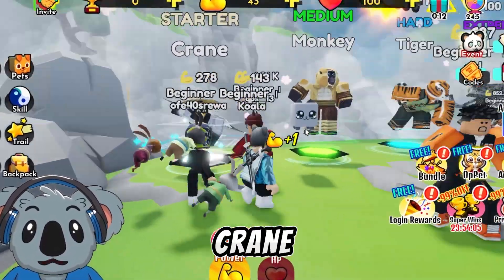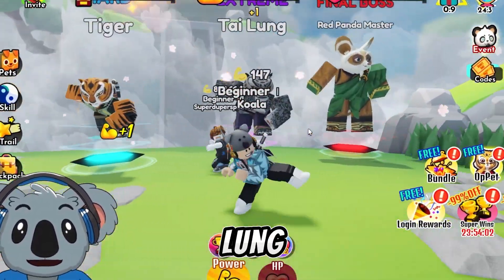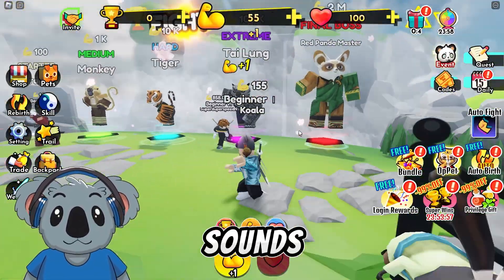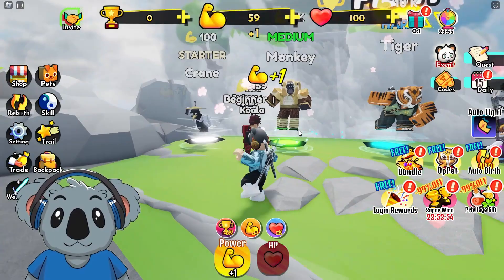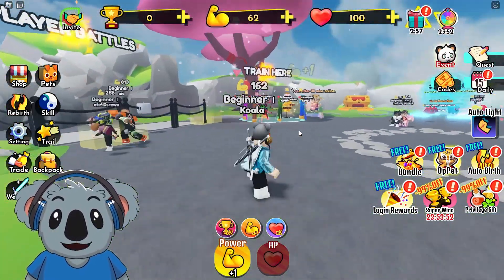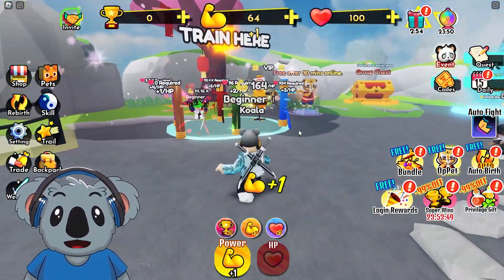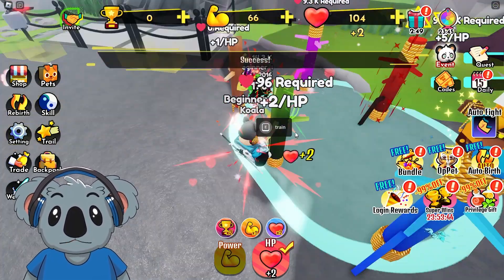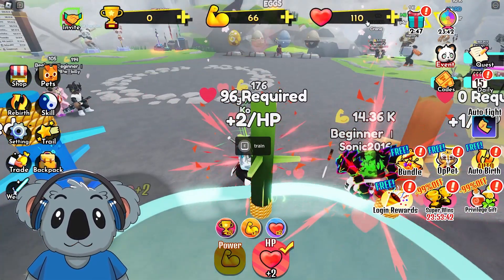We got Crane, Monkey, Tiger, Tai Lung, and Red Panda Mask — it's like Master Shifu. I don't remember his name exactly, but we got a lot of bosses right here that we have to defeat. We can train right here — the first one we need 96 required. Let's train right here and we get some HP, this is actually good.